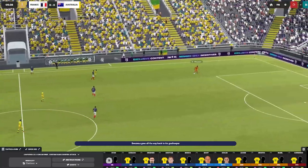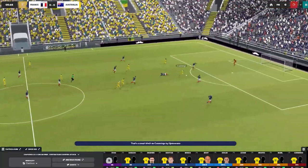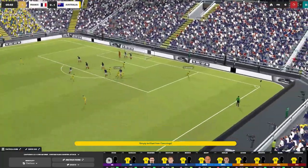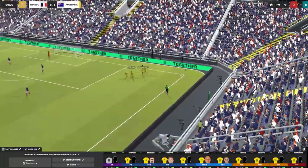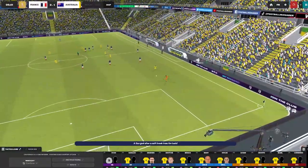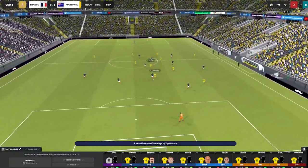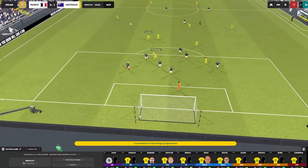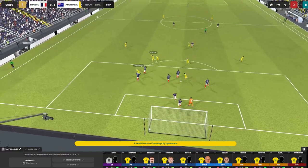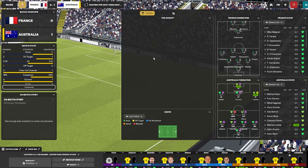Pavard to Benzema, gets it back to Makenot who goes down the middle and only as far as Cummings - oh my god! Much like real life, Australia lead the French! Makenot has had an absolute mare. Leckie finds Cummings - Cummings had all this time in the world. That was not a very good chance for the French. France down one nil early on.